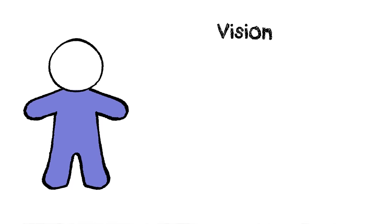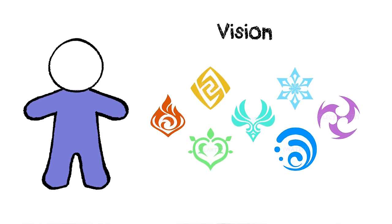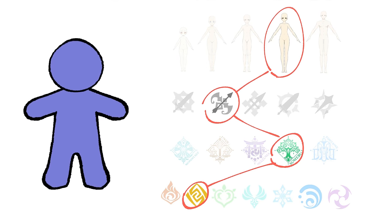The seven elements are Pyro, Geo, Dendro, Anemo, Cryo, Hydro, and Electro — which equate to fire, rock, plants, air, ice, water, and electricity respectively. I actually made a whole spreadsheet of all of these base traits to figure out which combinations were the rarest or might even be entirely missing from the current Genshin roster, so that I could try and aim to use those rarest or entirely missing trait combinations as a basis for my own designs.